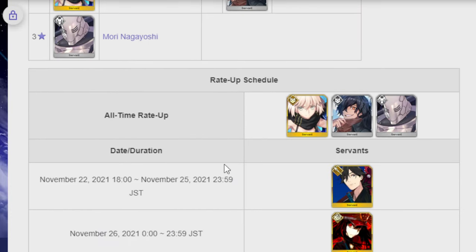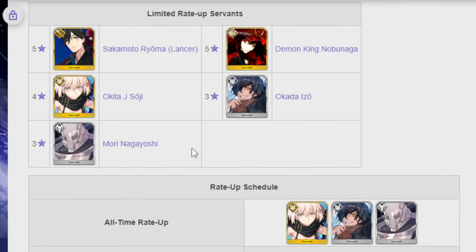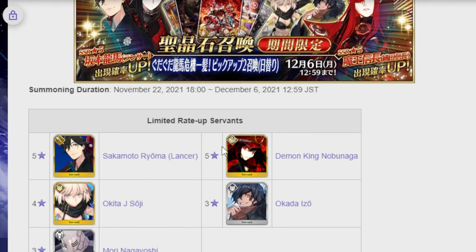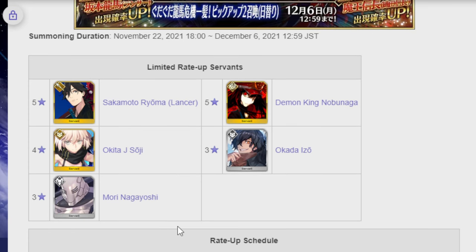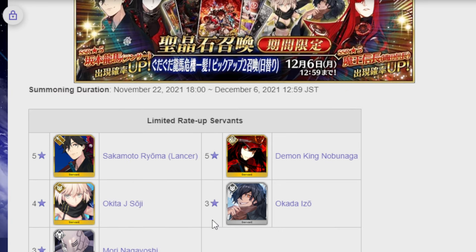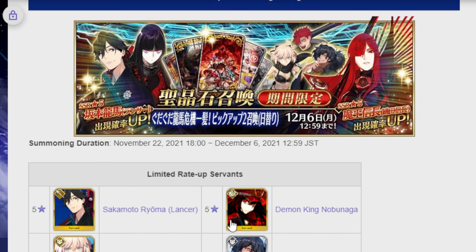The things that are the exact same as the other banner: they have the exact same CEs, so if you were waiting for craft essences, here you go. Also, Izzo and Mori are both in it. If you were hoping to get more copies of them — for me, for example, I need more Mori. I already have my Izzo at MLB, and he's been that way since he released. So I really only need more Mori, but you can also use this banner for that.